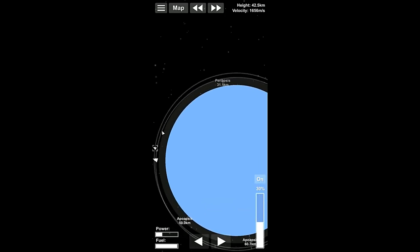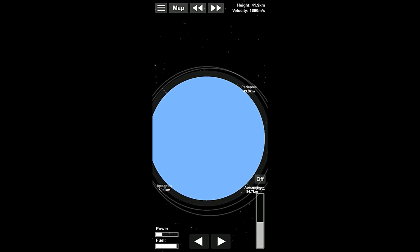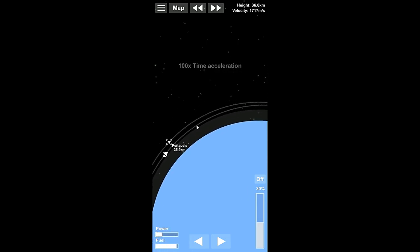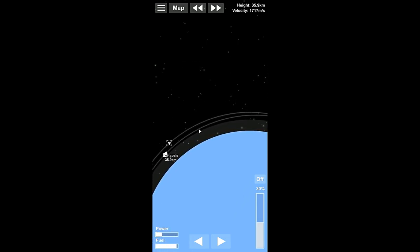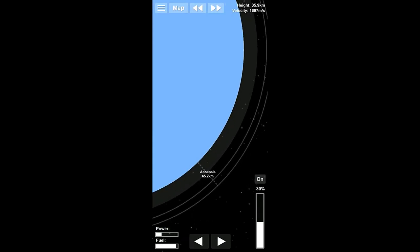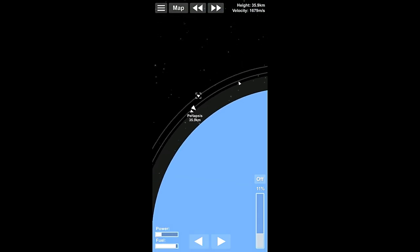So here we are, starting to catch up. We're going to burn prograde to actually re-orbit ourselves and change our periapsis. I know my apoapsis is way too far out but that's okay — we'll fix it at our periapsis, because that's going to be the most efficient use of our fuel. We're going to lower it to about 48, because we're going to catch up pretty quick where we're so low on this thing.